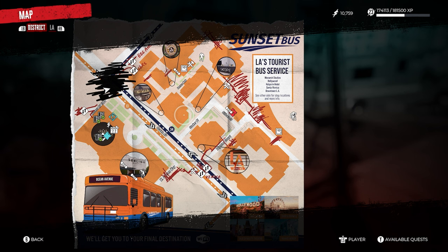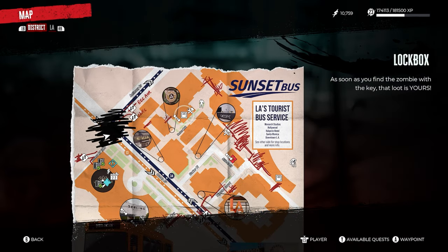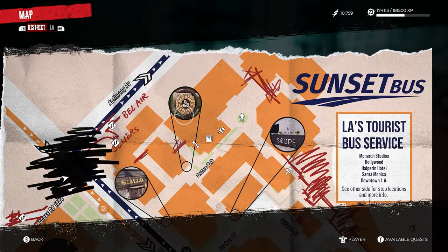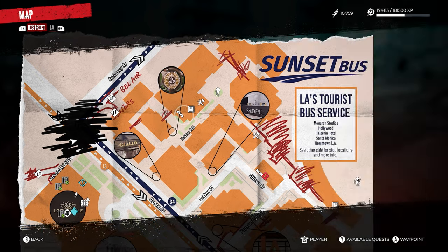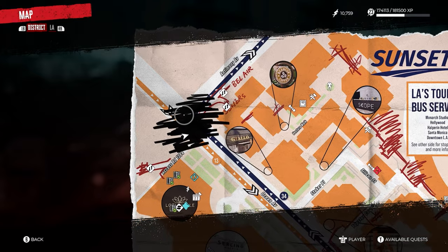The location of this lockbox is gonna be found in the giant orange building on the northern side of the Ocean Avenue map. You guys can see the lockbox is indicated on my screen here. It's pretty much in the building where the bean cup coffee circle is on the map. But the location for the electrician that we need to take out to get the key is gonna be over here underneath the black squiggly lines on the map.